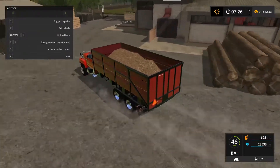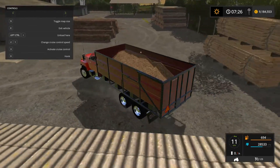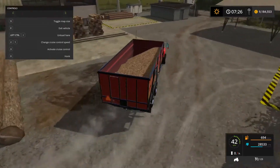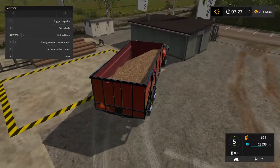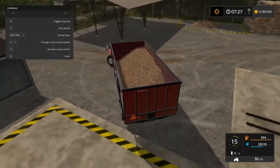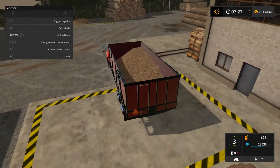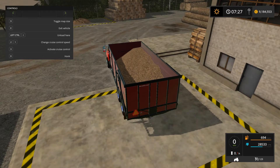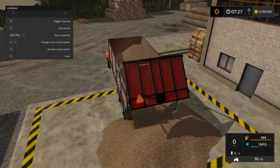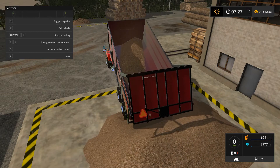Anywhere about here that we'd sell woodchips? Hmm, interesting. I'll try the other sell point and see if that works. If not, I'll have to figure it out. I've not really played much on this map. Nope. She's dumping it as well. Oh well, I'll dump it out — I'll figure it out later.